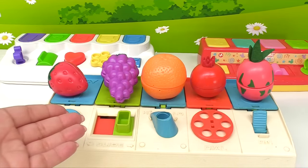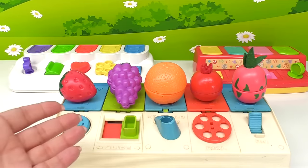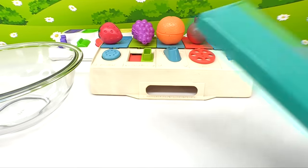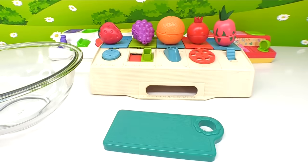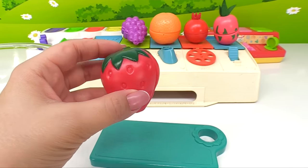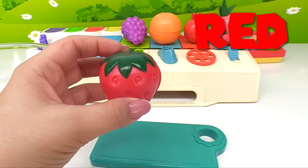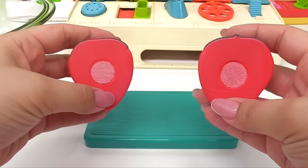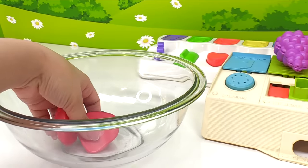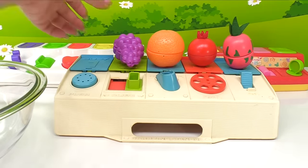Wow, look — there's lots of fruit! I know what we can do: we can make a fruit salad. Here's a bowl. Now we can start cutting the fruit to make our fruit salad. First, let's grab the strawberry. Strawberry is red. Now we have one, two slices of strawberry. Let's get them into our bowl.